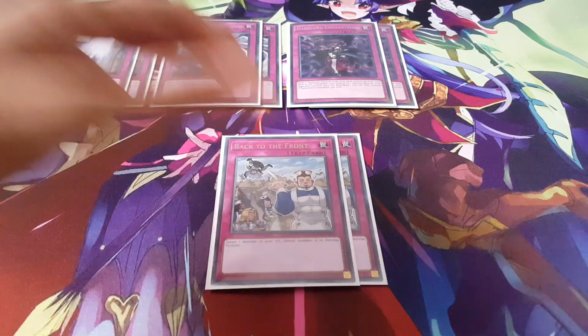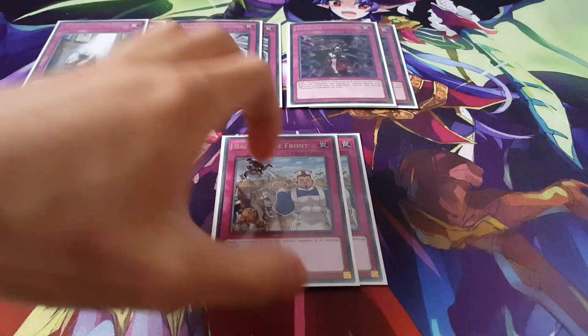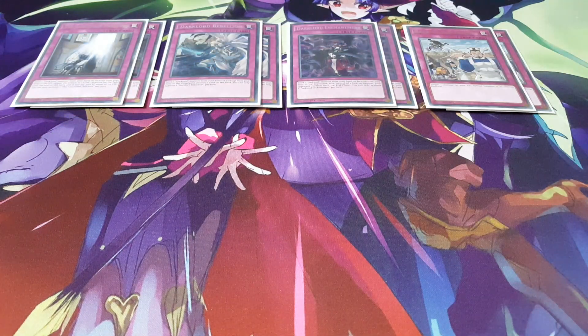To end things off, we are playing 2 copies of Back to the Front. We have a lot of big defense values with some of these Dark Lords, particularly Ikshul which has 2,900 defense, so Back to the Front is definitely quite nice. It is also chainable if your opponent ever tries to destroy this card, and I think it's significantly better than Call of the Haunted. That pretty much concludes the trap cards, so let's move on to the extra deck.